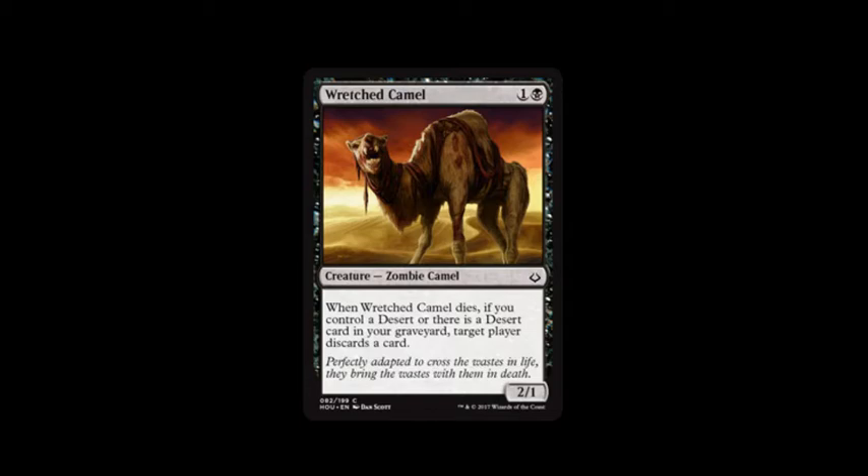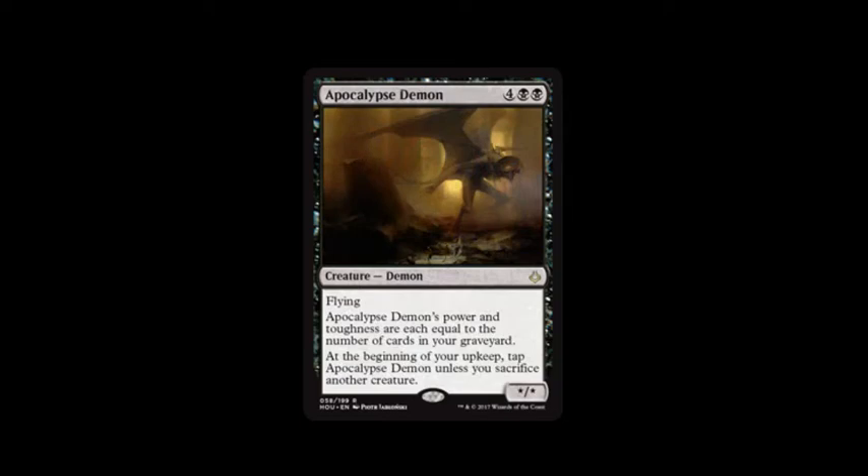Wretched Camel — told you I like Camels. It costs swamp and one, and when it dies, if you control a desert or there's a desert card in your graveyard, target player discards a card, and it's a two, one. God, that thing looks creepy — so angry looking.